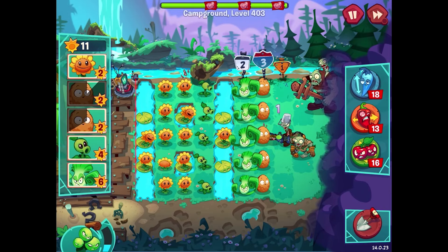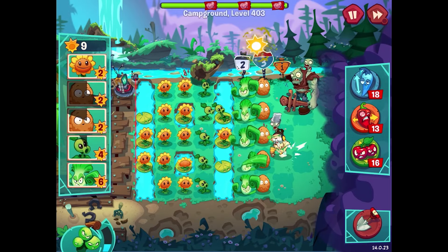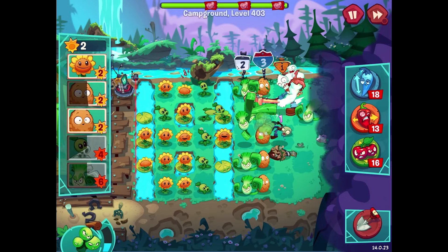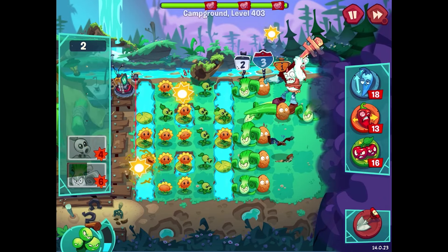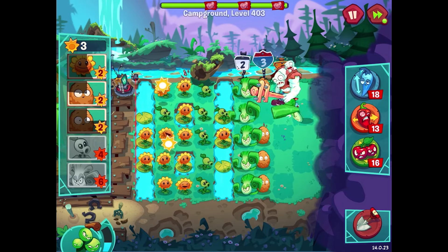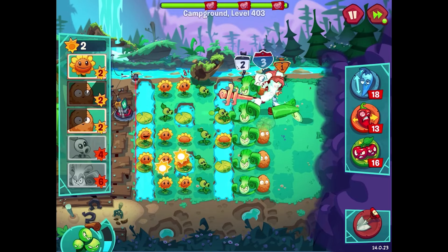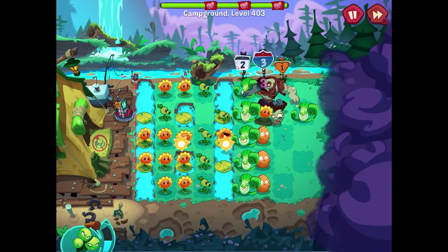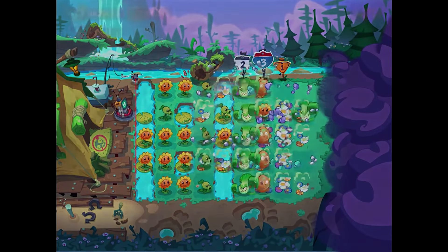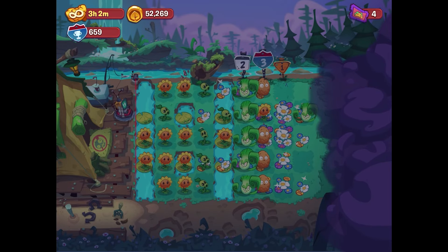A Gargantuar?! Oh no, not good. I definitely want to deal with him any way I can. The best thing right now is more pea shooters, Bonk Choys behind him so he just has to take a beating — he's the last zombie for sure. If everybody starts taking swings at him that'd be great. Another walnut right there — he's definitely looking battered and bruised. That's enough to take him down. Crazy level — a lot to keep up with, some dangerous spots for sure. We get 133 coins, pretty darn nice.